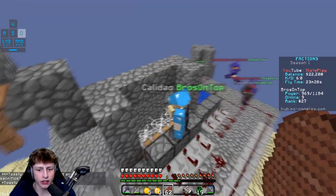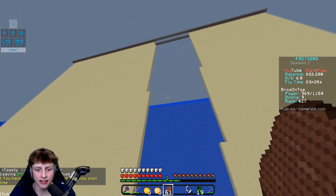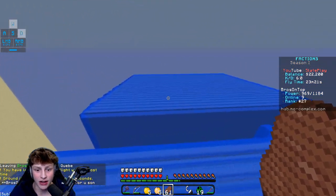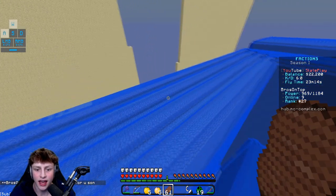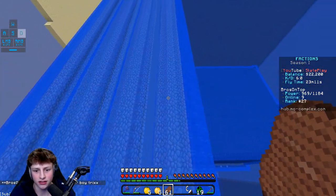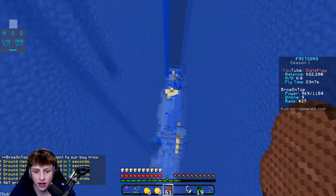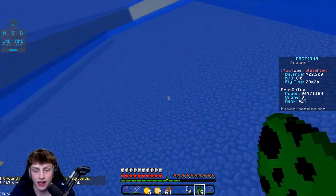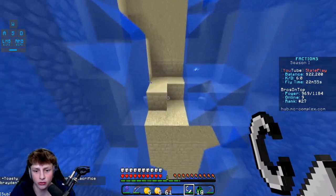We're back and actually doing a raid now. The faction is setting up a cannon — I don't know much about cannons, but hopefully it'll work. Flying over to the base we're raiding, I can fly in their territory which is pretty cool. All the other sides have an enormous amount of walls, but they didn't finish two of the sides, which we're abusing. I count about seven or eight walls before the main base — there must be something good inside.